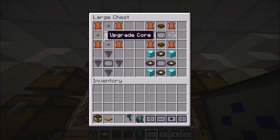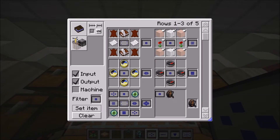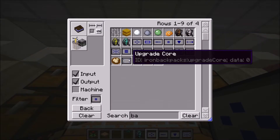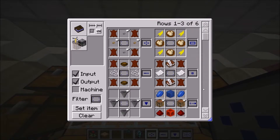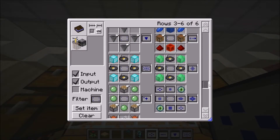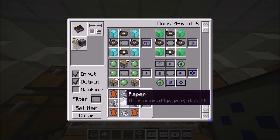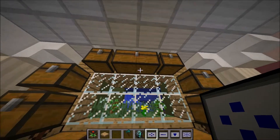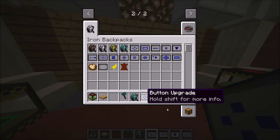You might be thinking — how do I make these upgrade cores? To make an upgrade core you're going to need four leather, four string, one paper, and you'll get an upgrade core.